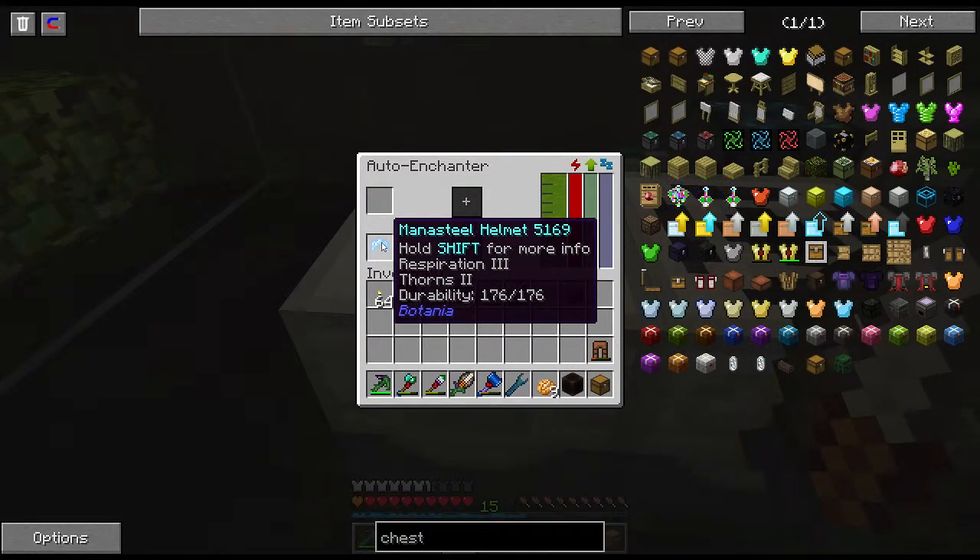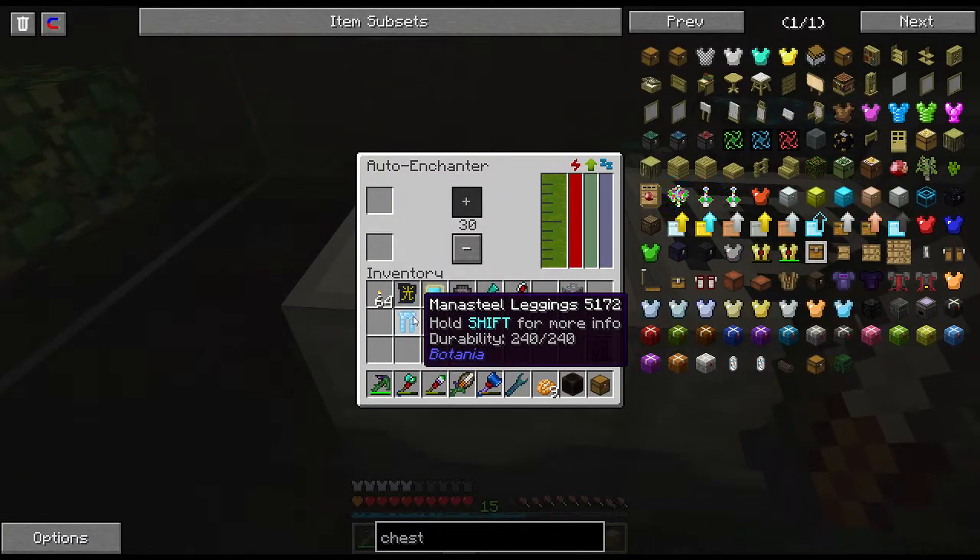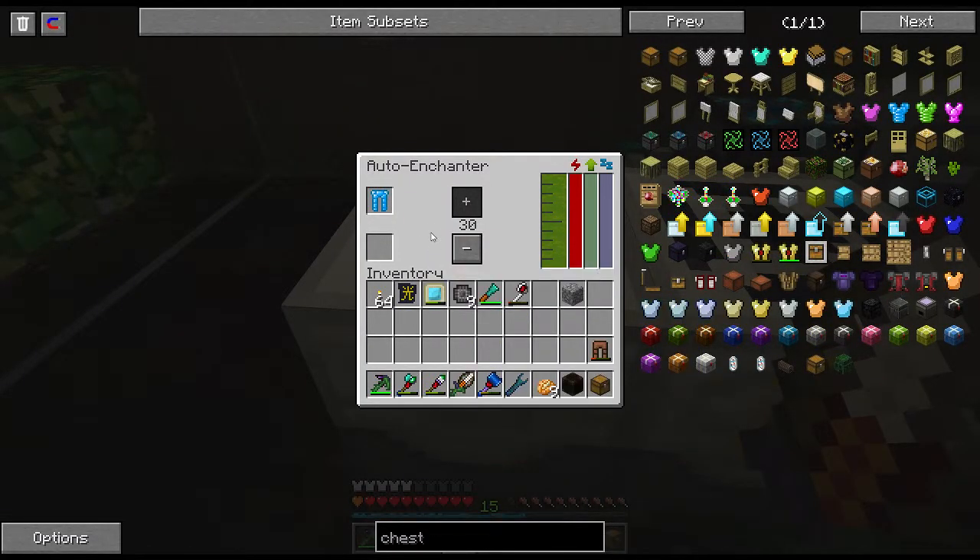It's done. We got Respiration 3 — sweet — and Thorns 2. Respiration allows us to breathe underwater, and Thorns means people take damage when they attack us.